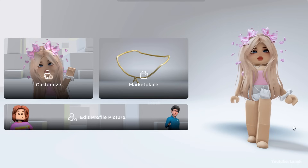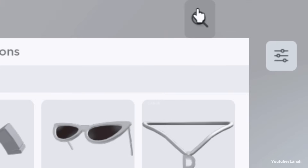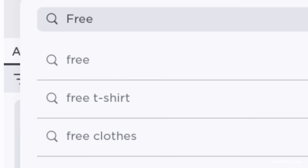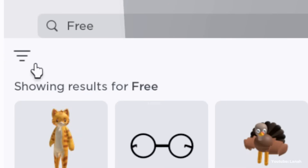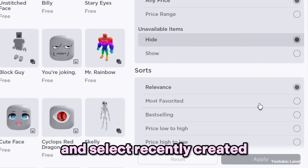Go to the marketplace and open the search box. Search the word free. Click on the three lines, scroll all the way down, and select recently created.